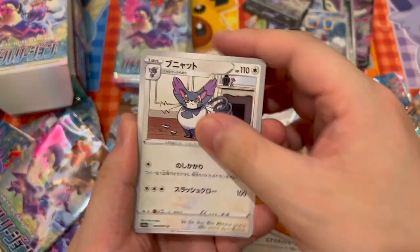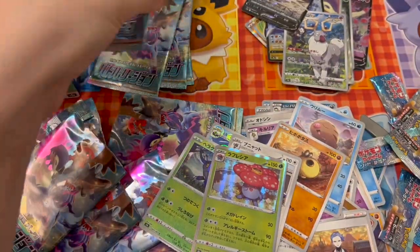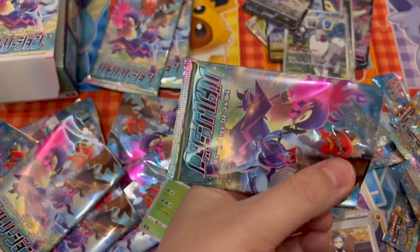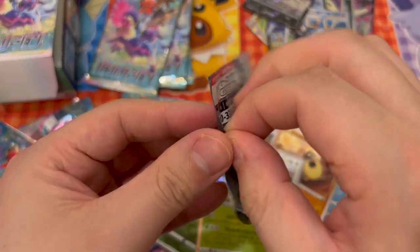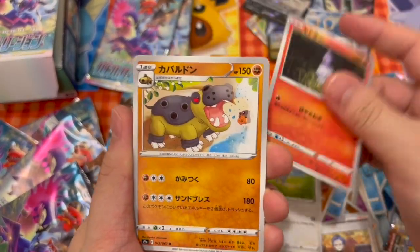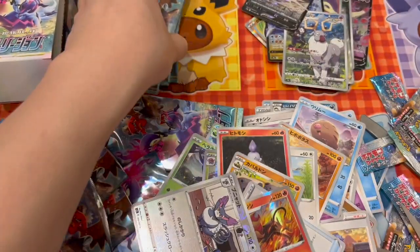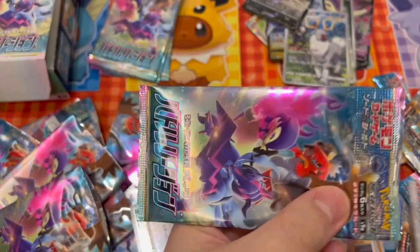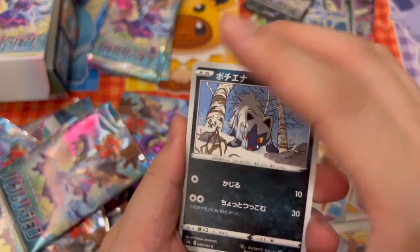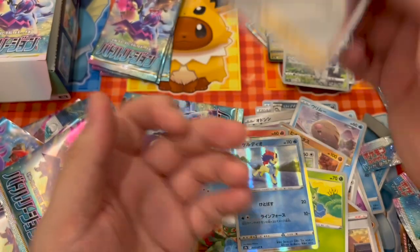Curlia, come on. Can we get another good hit? Vile Plume and Heracross. Alright, smash that like button for some good luck. Pyro. Clam Meow. Let's see what we have here. All the hits are at the beginning of the box.